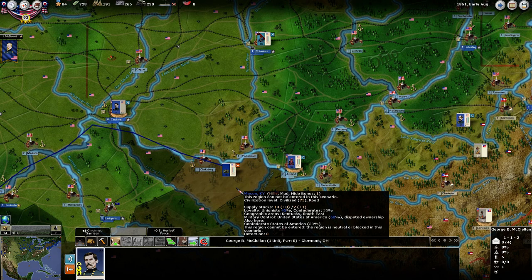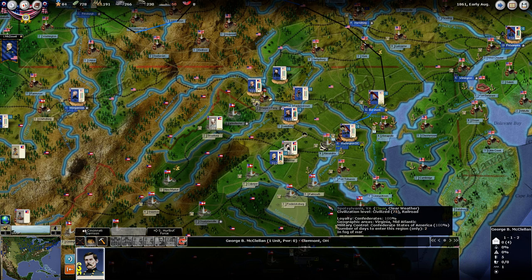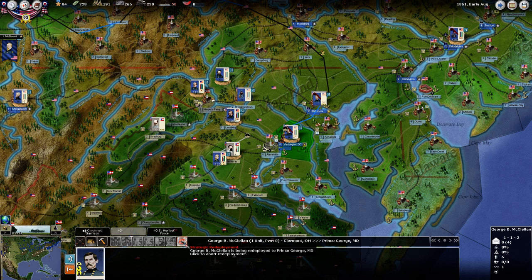Here's something I never remember to use — with generals, and I think other units as well, you have the ability to do what's called a redeployment move. You can redeploy to anywhere where there is a rail connection, I believe. I'm going to click that and it says 'click the redeployment region.' Let's redeploy McClellan to Washington — there we go. He's now going to redeploy to Prince George, Maryland.